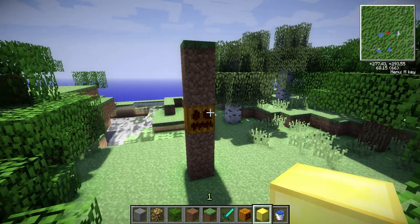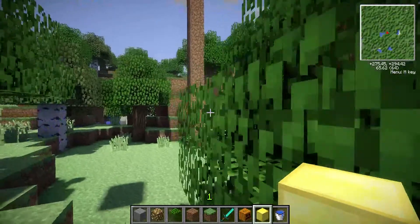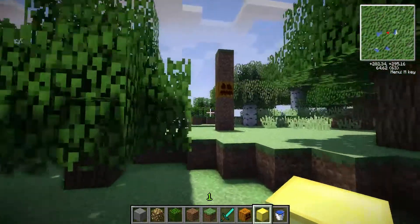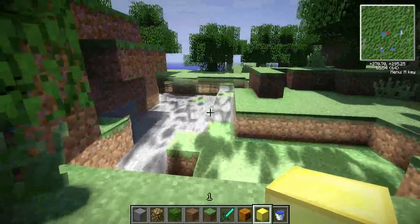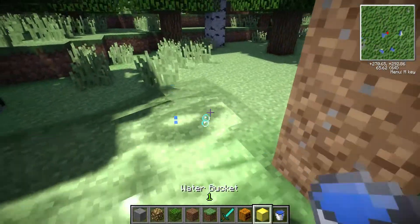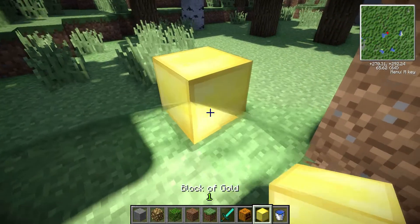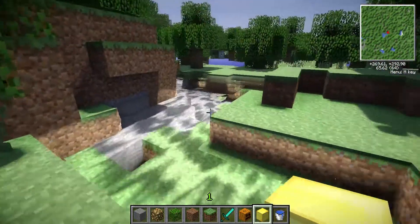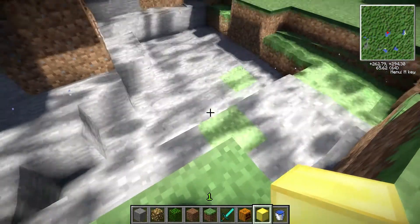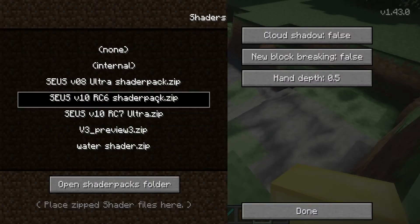Now the next one is the current version. It's a bit darker. I don't like this one that much — I really like the first couple of versions. Water has this really weird effect. I can't tell that it's water. I just downloaded this one to show you what they've been doing currently, but the water is just so hard to see. You feel like you're just walking into some weird distortion, not actual water.